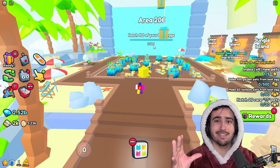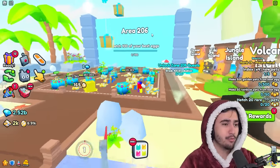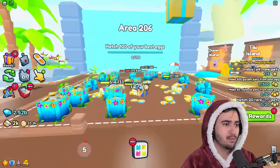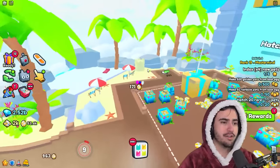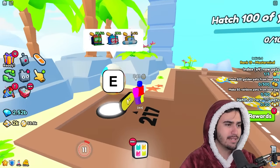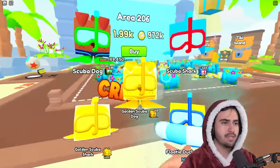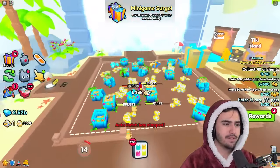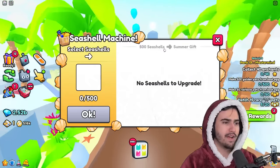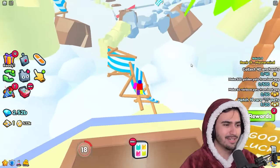So we have the same area quest system we had in the prison world, which I really support. Off the bat we don't have much in the spawn, but we'll unlock more as we go. We unlocked zone 206 after opening some eggs. Pretty much at spawn all we have is the seashell machine — 500 seashells gets you that summer gift. Then we need to do the little obby to get to the next area.